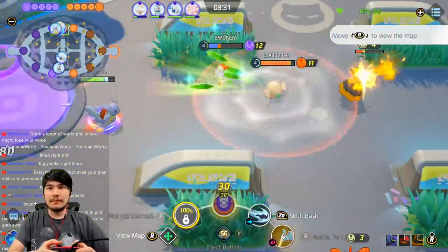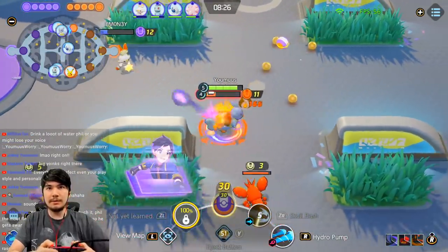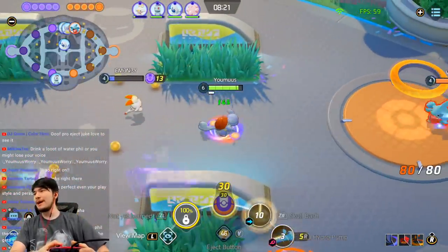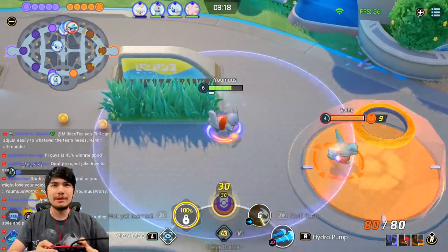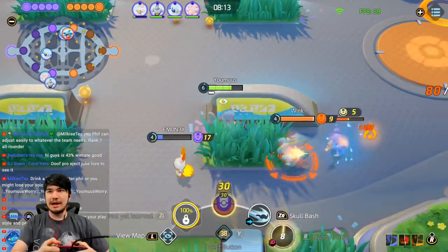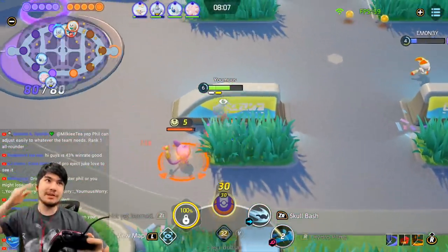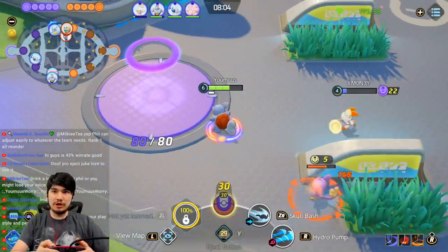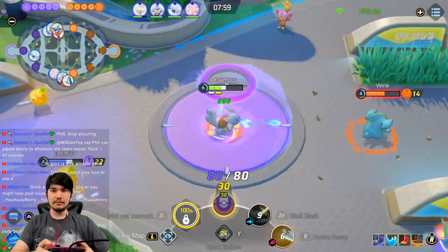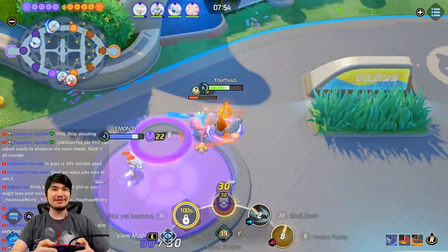I'm going to stun this guy to help and then take the big bee because I'm a beast — boom! I'm going to just keep calling people 'kiddos' from now on. Unless you're top 16, you're a kiddo to me. 43% win rate — you're getting better, Rad. My enhanced auto goes through targets — look at this. I'd hit the town plane but I enhanced over there, I'm going to Skull Bash out.